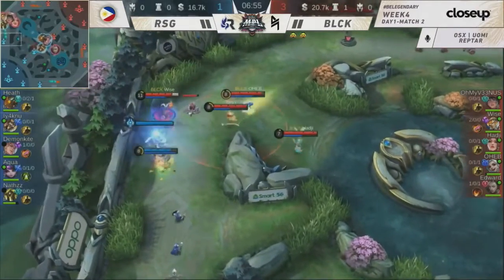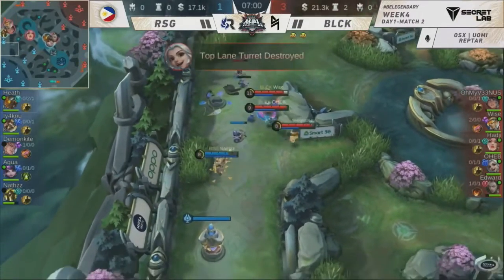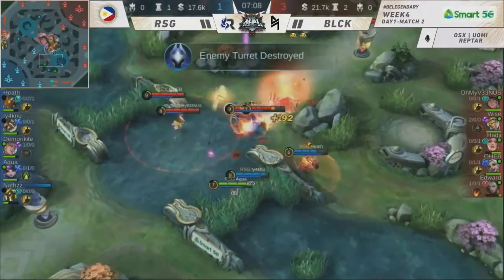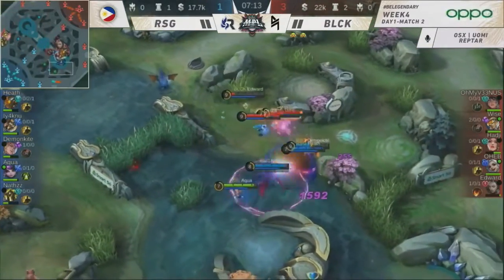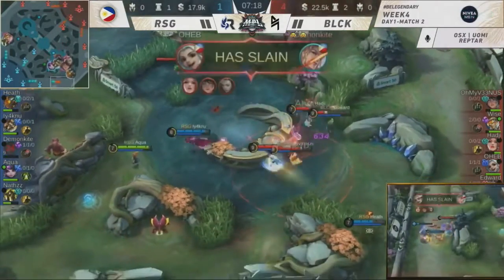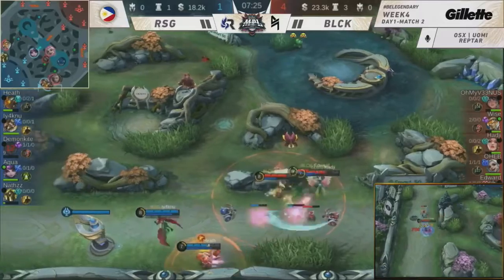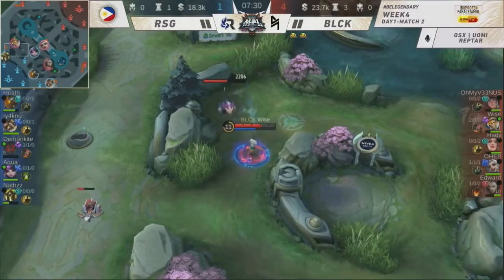Wherever you go, you can go fast. The movement speed addition for initiation — in case Blacklist International is going down in trouble, they were trying to make use of the positioning. Blacklist going in aggressive, they trapped in one. Demon Kite in trouble. Heath going back with aggressive push going down from Blacklist. Scattered out Iaknu. We have one disengaged — a tactical defense there from RSG.